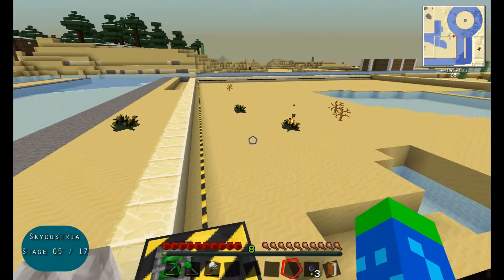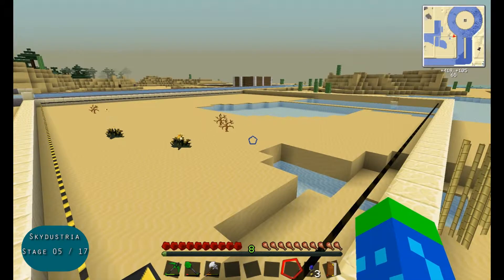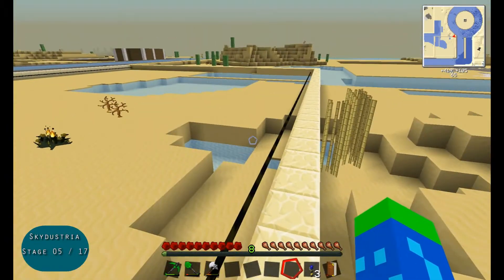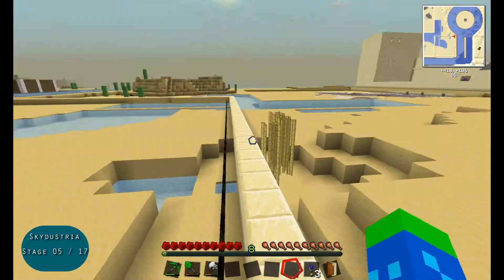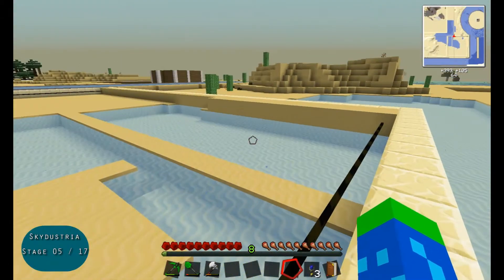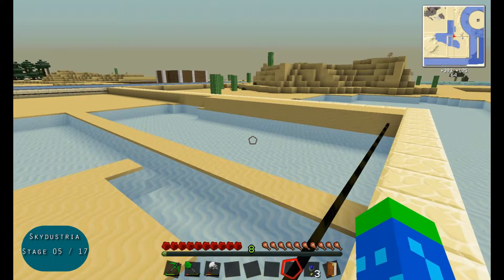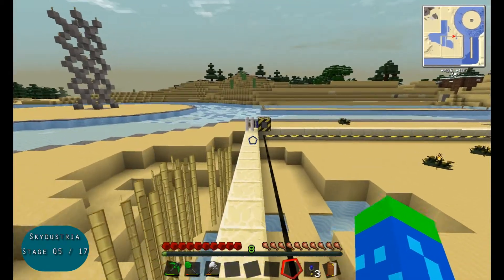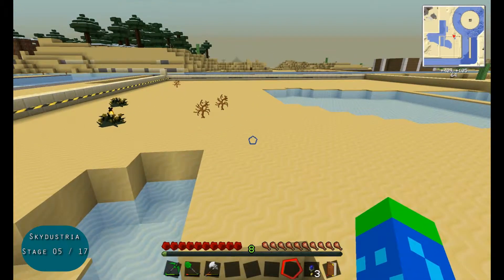Once it's done filling this whole area with sand - and I'll likely have to grab more sand to fill it up completely - I'll clear out the fill recipe and replace it with a clear recipe. Because I only went the one layer, it's only going to clear the top layer of sand, leaving all of the sand that had fallen into the holes underneath intact. And finally I'm going to take some smooth stone from my smooth stone generator to do the job. It seems to have slowed down a little bit, but I'll return once I have this whole floor covered with sand.